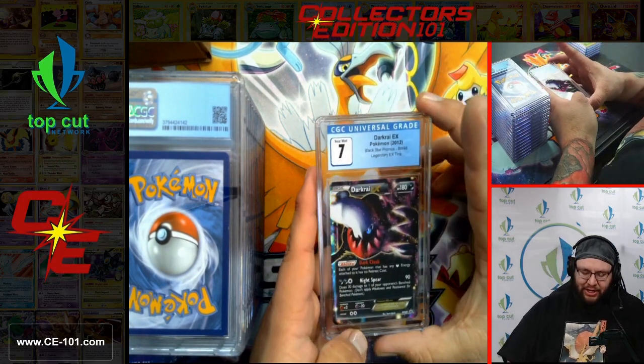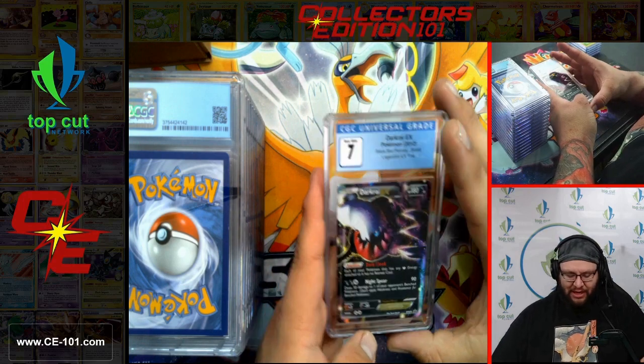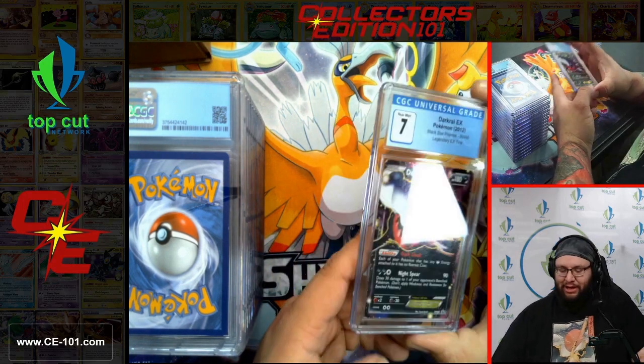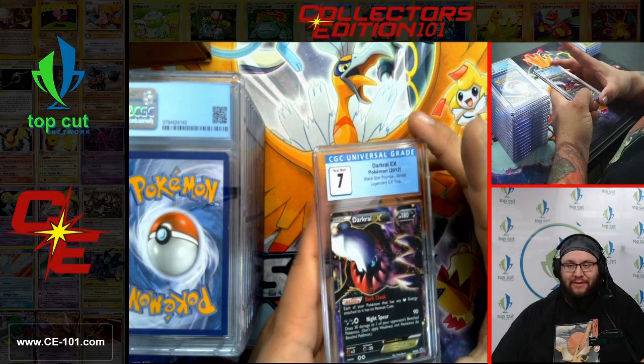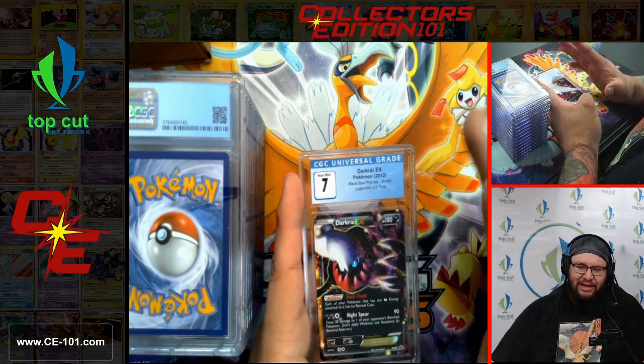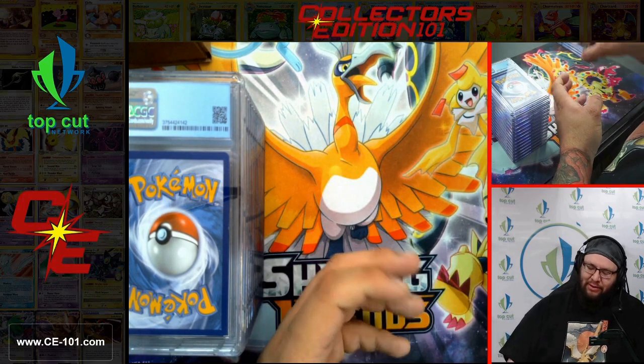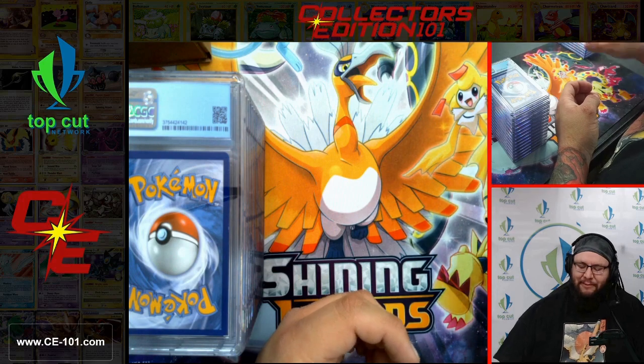A little bit of new action here — Darkrai EX, Black Star Promo from the legendary EX tins. This is an era that I played. I played Darkrai Hydreigon in its early heydays when everyone thought that was going to be the next big thing. Realized Hydreigon was just a little too slow for the deck, so we just stuck with good old Darkrai EX and Sableye. They got the job done.